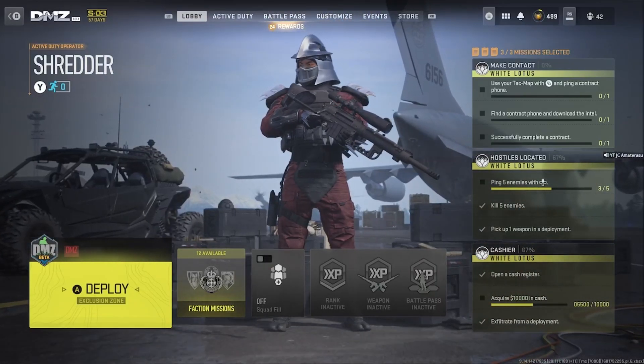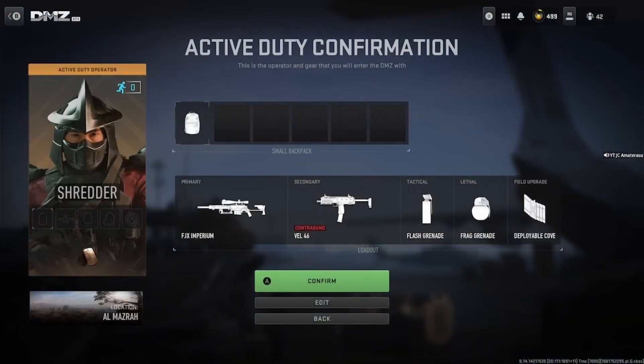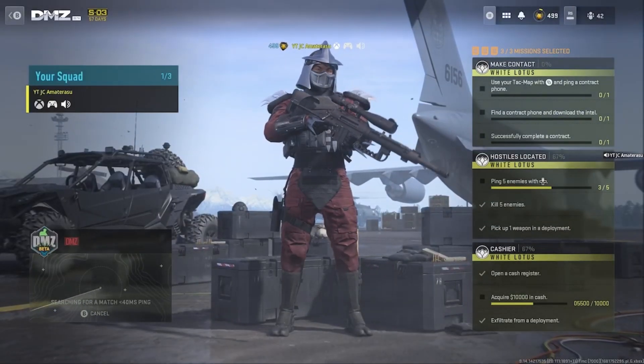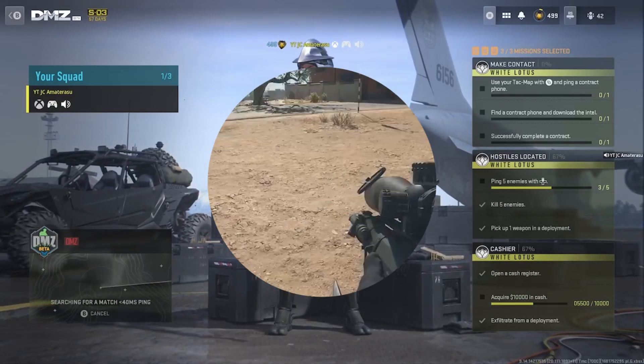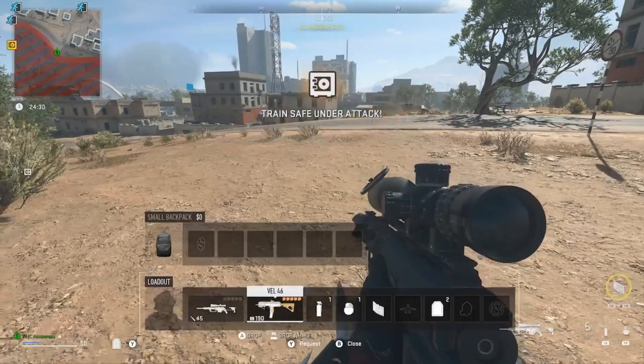I'm gonna show you the process right here on how to unlock the FJX Imperium. You can head to Al Mazrah — that's really the only one I know — but the X-fils on Ashika Island are probably closer. I've just never gone there for DMZ to unlock these guns, so I'll stick with this one. As soon as you load into DMZ, drop your gun for your partner instantly.